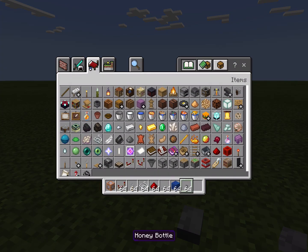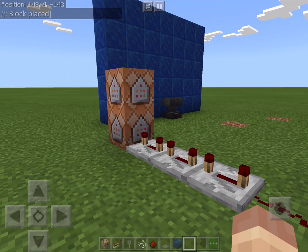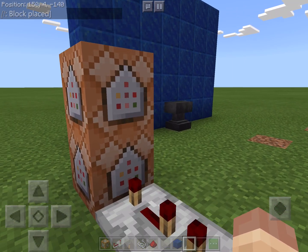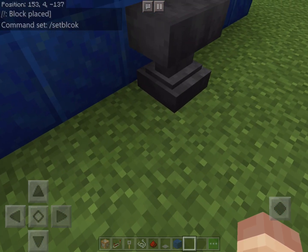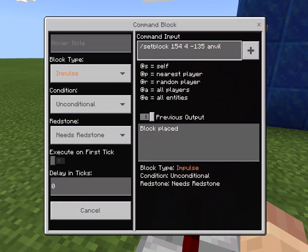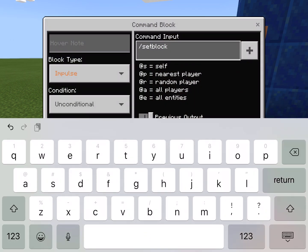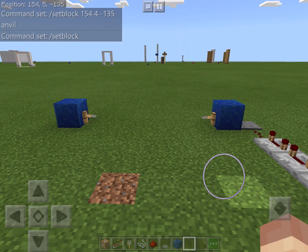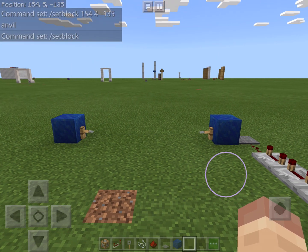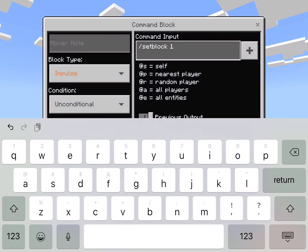All you gotta do is click it, let this one in your anvil just like that. Now all you gotta do is go in this one and do the same thing — slash setblock. Then you want to go on top of it and do these coordinates. So mine is the same but there's a 5 after it, so I gotta do 154, 5, negative 135.